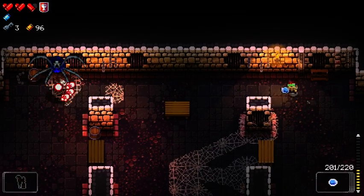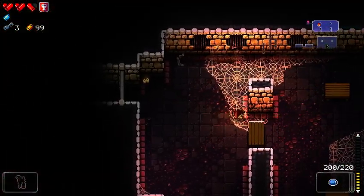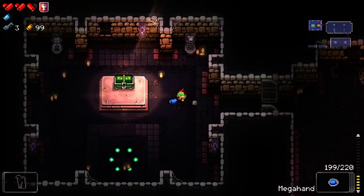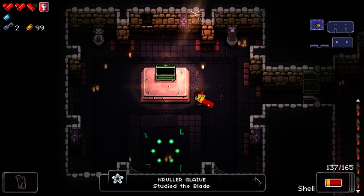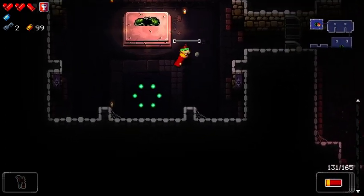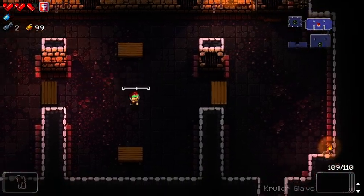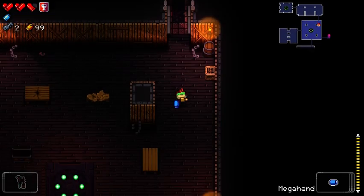That makes sense, right? I've got three keys anyway. I can open this one — we got the Kruller Glaive, which is an interesting little gun. Charge it up and it flies around and spins around a little bit. Definitely not gonna be using that for right now. We got a glass shrine — I like glass shrines, they're one of my favorites.